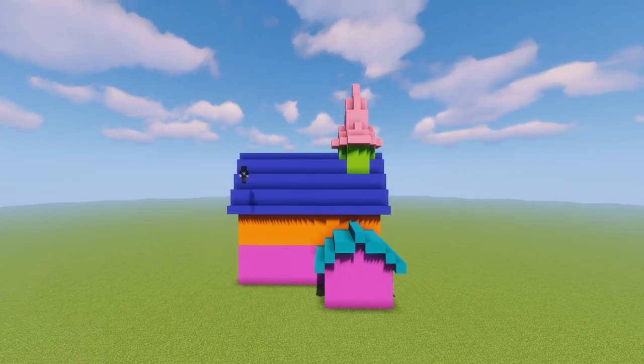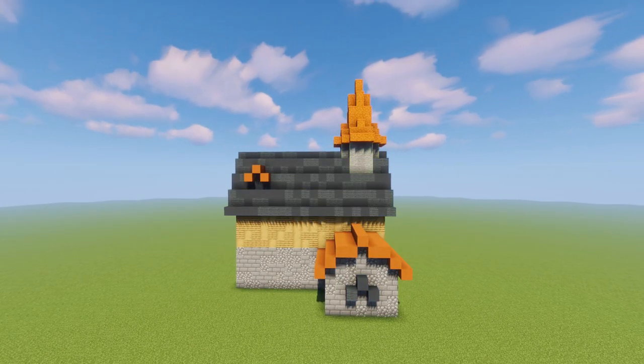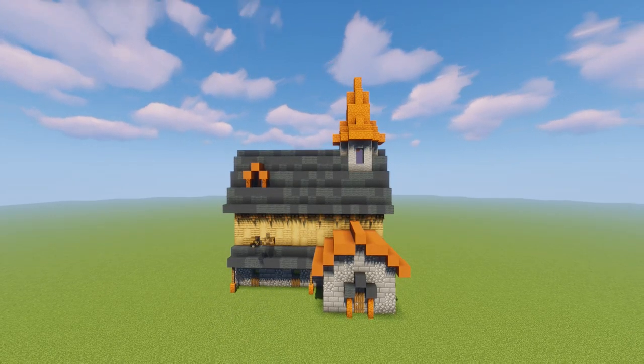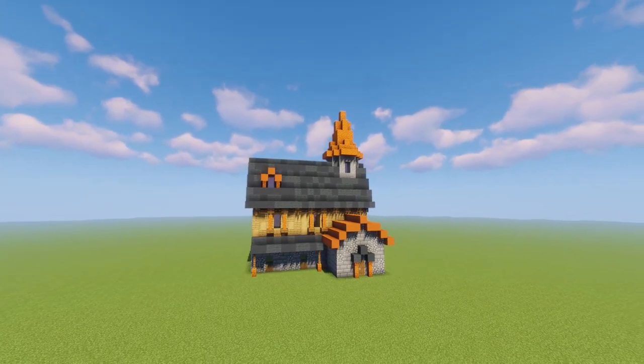Now I can put in the colors and add in the details and it's a beautiful house. I suggest you do this with every build — think about the shape, see where you can add in some different shapes and pieces sticking out of it to make it look a little more complicated. And complicated looking is good for a build because then it looks more interesting.